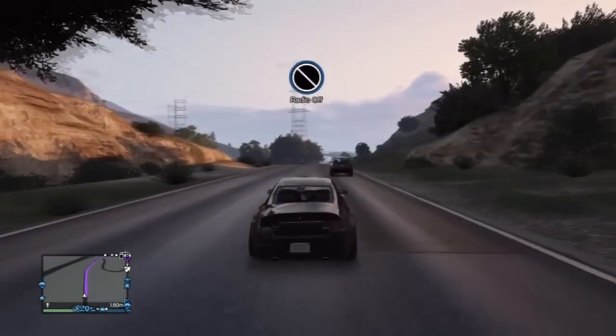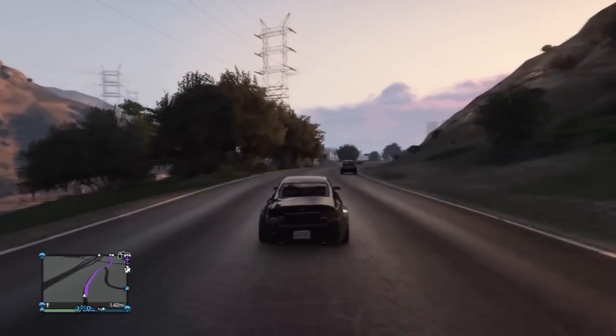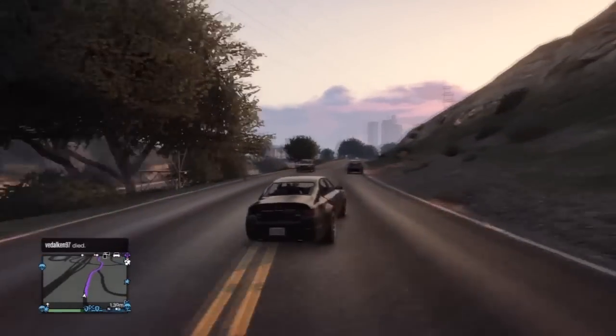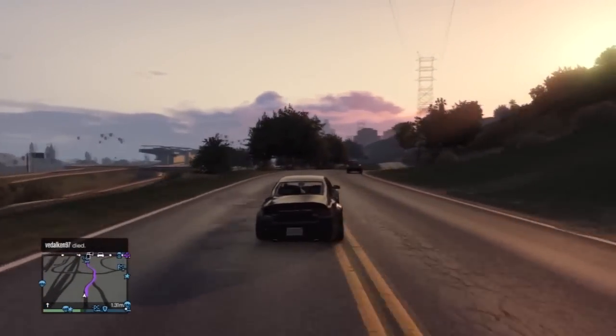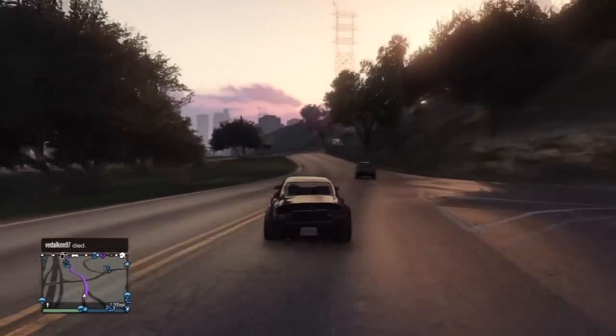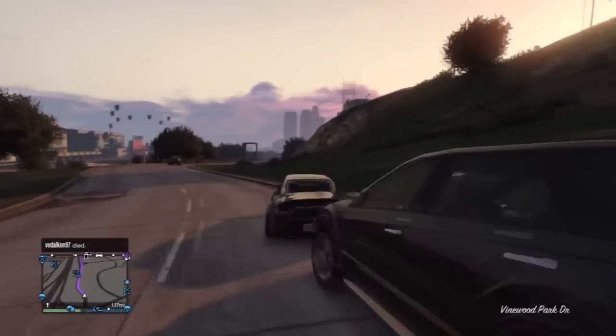Pick something up with the cargo bomb, drop it where it absolutely doesn't belong, snap the most creative, impressive, beautiful, or amazing Snapmatic photo of it that you can, and upload it to Snapmatic where Rockstar will possibly see your picture, like it, and you can possibly win the stuff that I just listed.